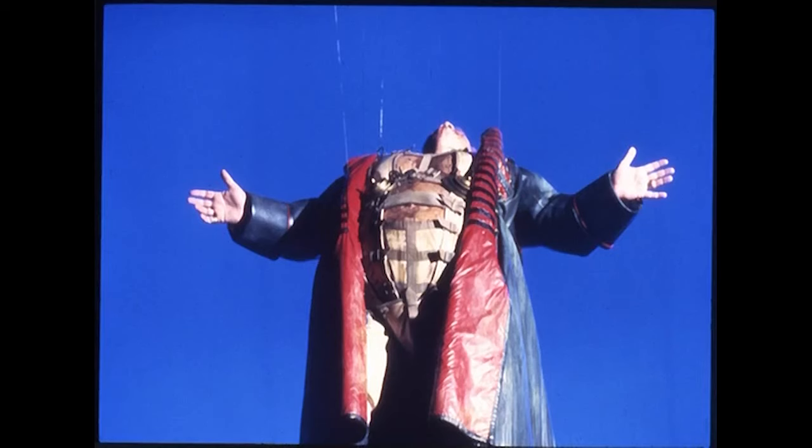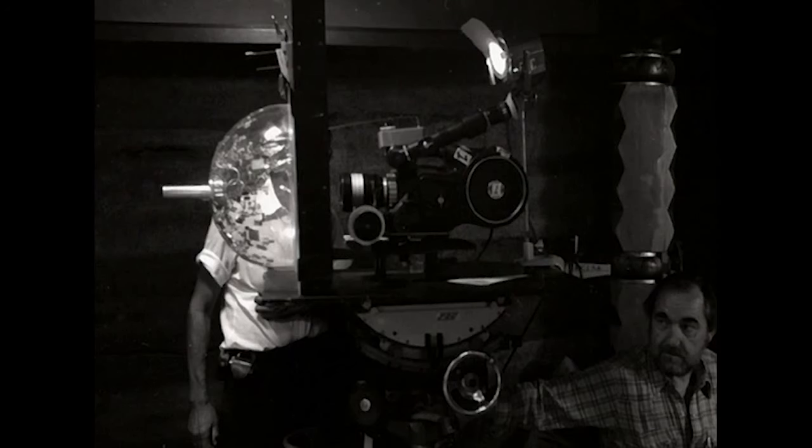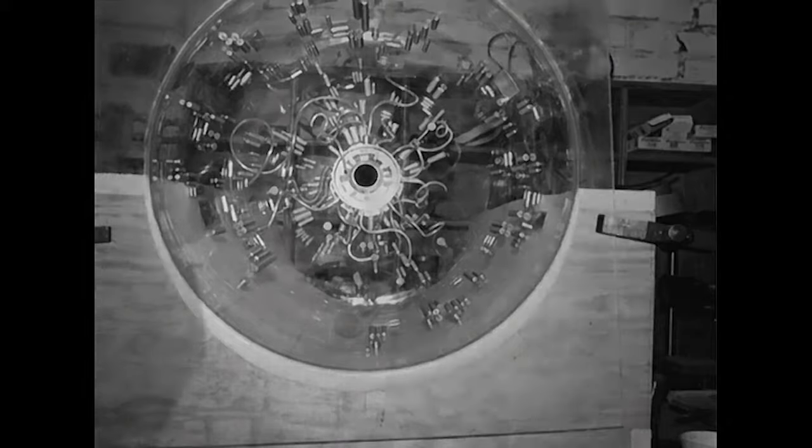We had a tremendous amount of wire work on Dune in one form or another, right down from the very fine wires with the hunter-seeker, the little thing. We had to turn it so it would turn around and go back. We didn't have the facility of wire removal, so they had to be infinitesimal — tungsten steel wires which were micro-thin, 0.0-something, which came from England and were anodised. Instead of being shiny silver, they were sort of blackened.